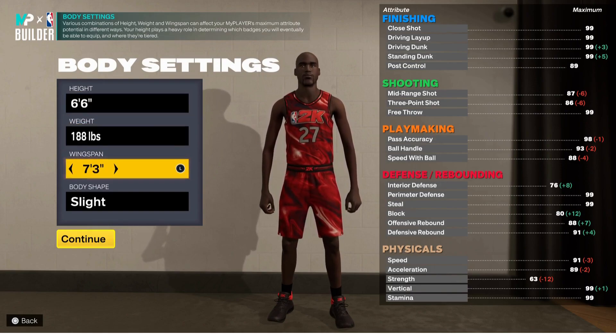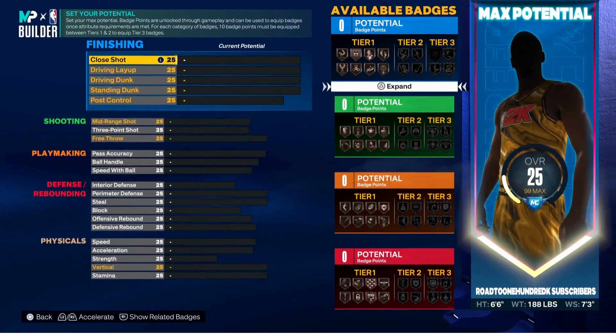As you can see, we're going six foot six with this build, 188 on the weight, 73 wingspan, slight body shape. Let's get into the build.